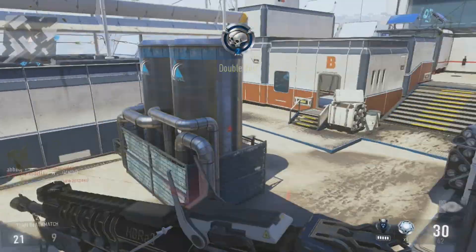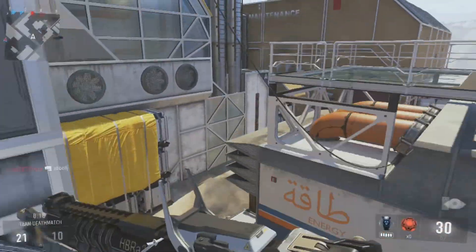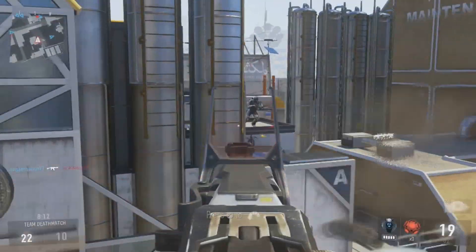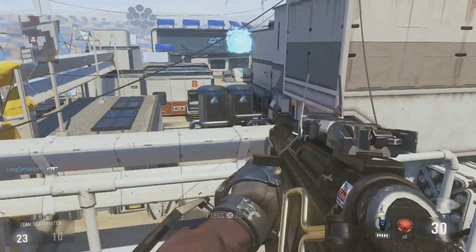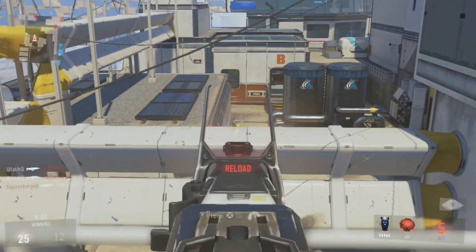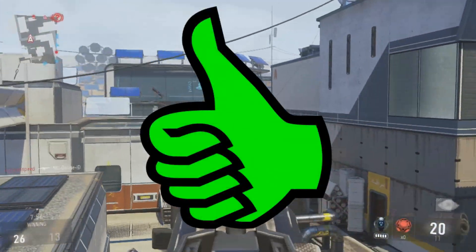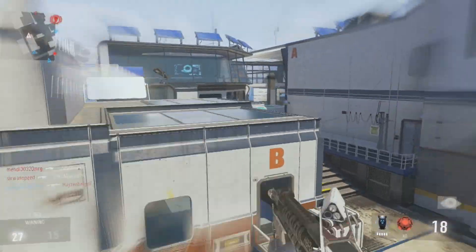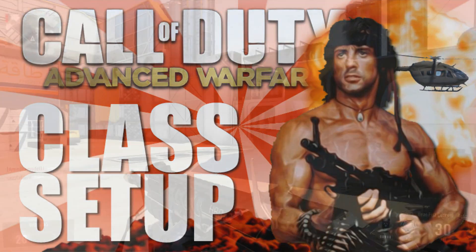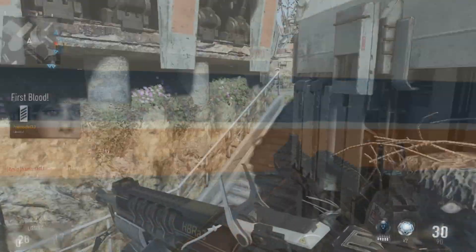Hey, what is going on guys, my name is Long Sensation and today we've got episode 3 of my fun class setup series, in which we make some fun class setups within Call of Duty: Advanced Warfare. For this episode we'll be covering the SWAT class setup. If you missed the previous episode covering Assassin's Creed, please click on screen now or in the description. Once this video gets to just 100 likes, I'll upload the next episode covering the Rambo class setup. So without further ado, let's go into the Special Weapons and Tactics class setup.